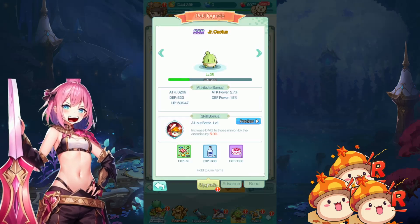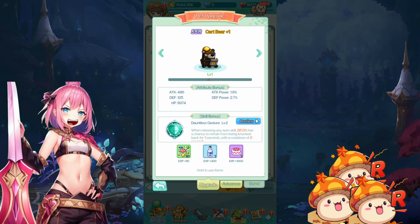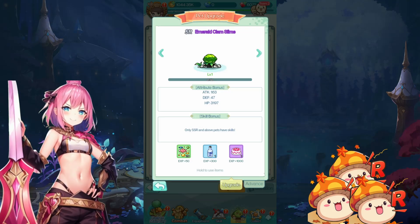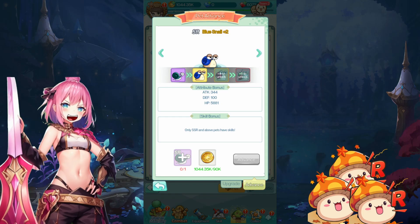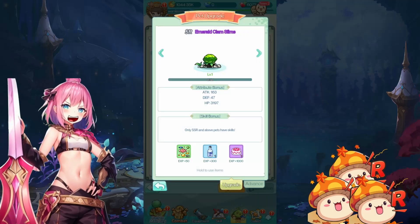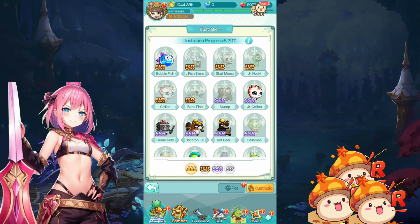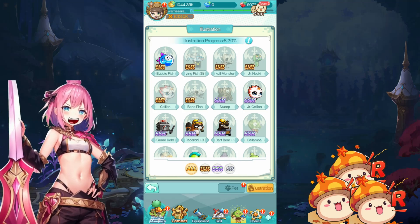Once you get pets, you want to upgrade them. You can upgrade them with duplicates — so if you have two Card Bears, you can advance it. It gets stronger, improves the skill grade, and gives you more bonuses. SR pets don't have skills, but if you get dupes you can still upgrade them. For example, Blue Snail Plus Two has attack 344, defense 100, HP 5881 — compared to a normal SR with 163 attack. They still contribute stats even if you don't equip them, especially for the illustration system if you level up or advance a pet.